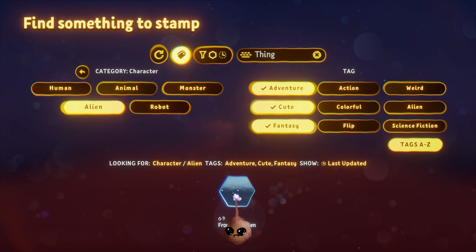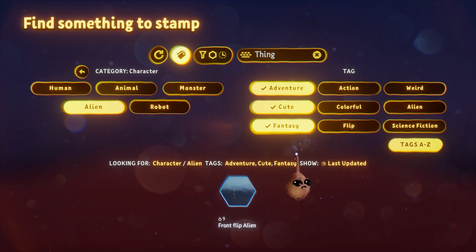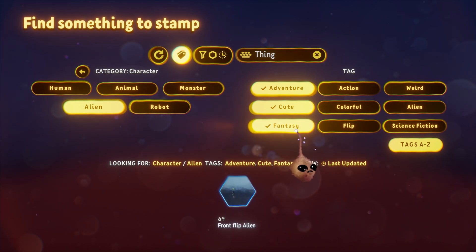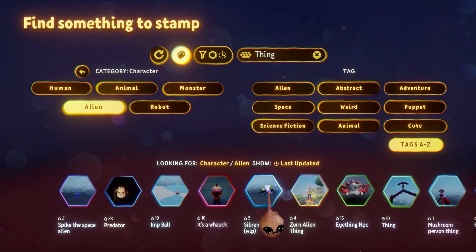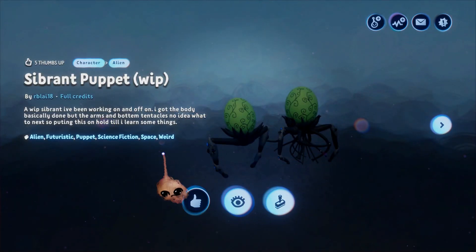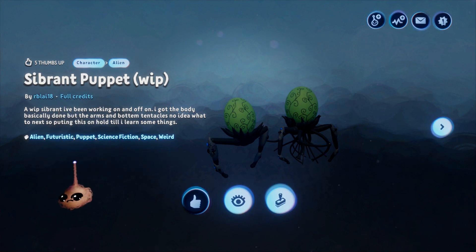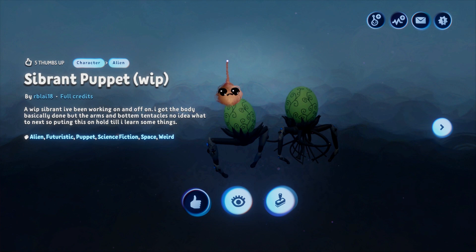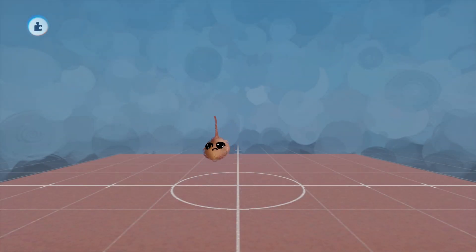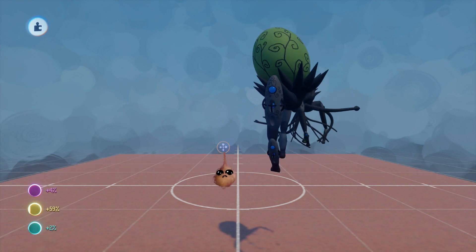So we've done our search and found something we like — now what? Remember we are searching in edit mode, so we're working on making something and we are searching for something we can build with. What we want to do is bring that thing into the scene or element we're working on. You can do this a couple of different ways. The first is to hover over the element in search, hold L1 and press cross. This will bring you to the element's cover page. From there, if you click Select — which is the stamp icon — you will bring that element into your scene and from that point you can stamp it.